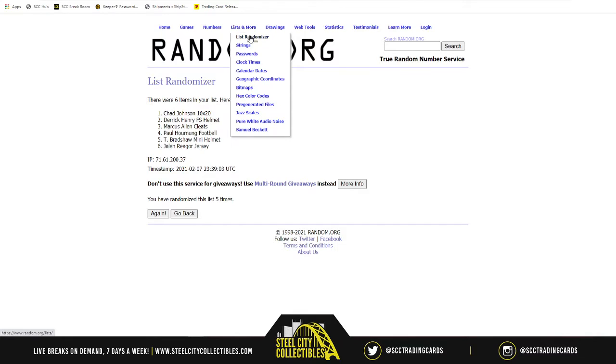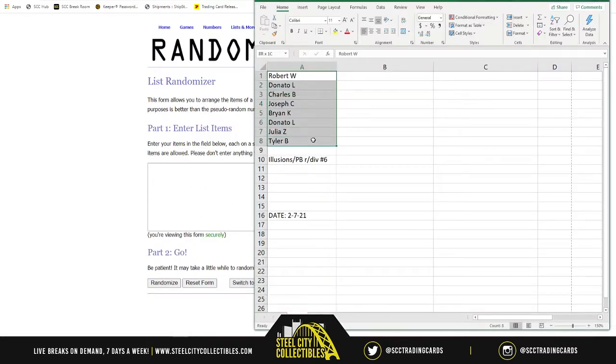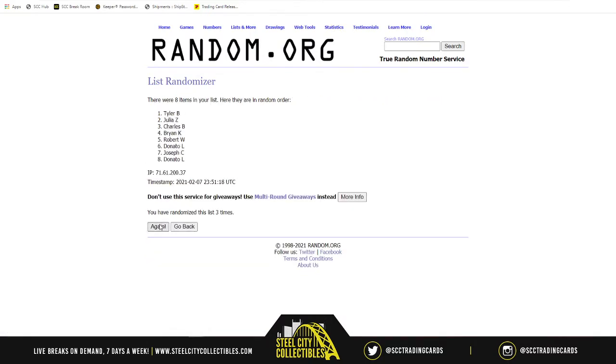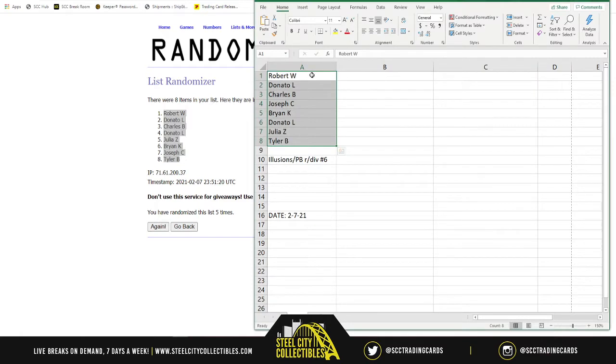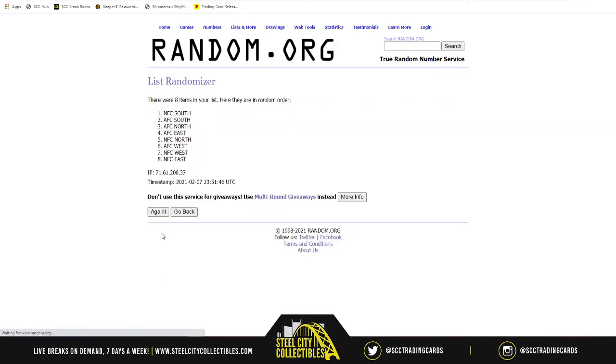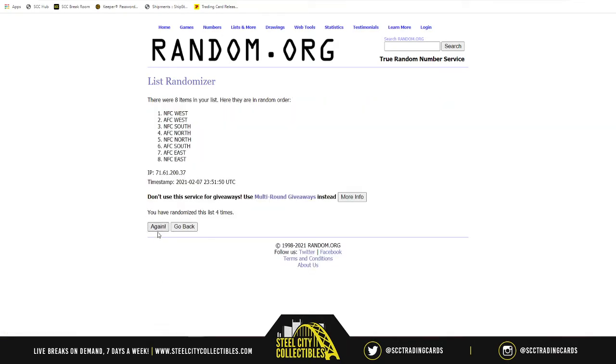Here is the new list. Our 8 spots randomized 5 times: 1, 2, 3, 4 — Empire, Robert on top, Tyler on bottom. Now for the divisions, we start with the AFC: North, South, East, and West; NFC North, South, East, and West — randomized 5 times: 1, 2, 3, 4, and 5. NFC East on top, AFC South on bottom.